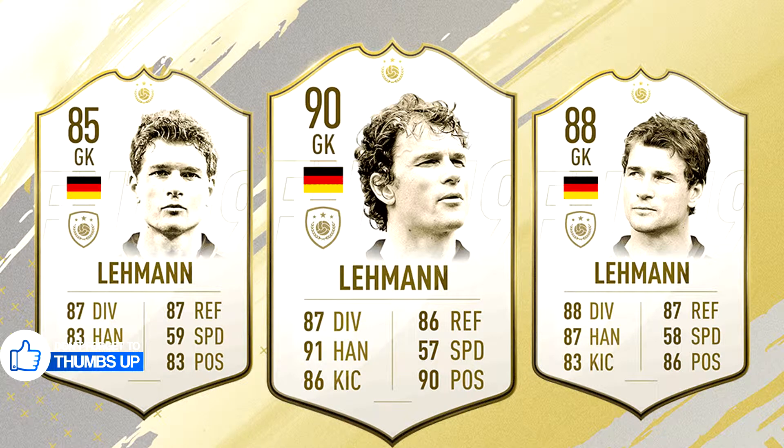The goalkeeper in this series of revealed icons is Jens Lehmann, another German legend and former Arsenal goalkeeper. He comes in three versions: 85, 88, and 90 rated. As far as goalkeepers are concerned, I don't know how many people will actually use icon goalkeepers. Last year we didn't see many people using Yashin or Schmeichel. The 85 rated card looks completely mediocre, but the 88 and 90 rated cards are top notch. People will still likely prefer current-generation options like Lloris, Ter Stegen, or De Gea.